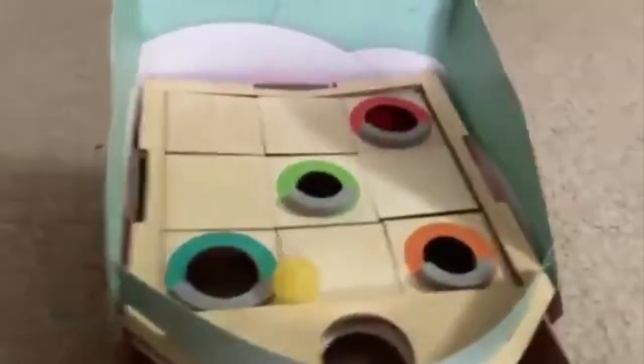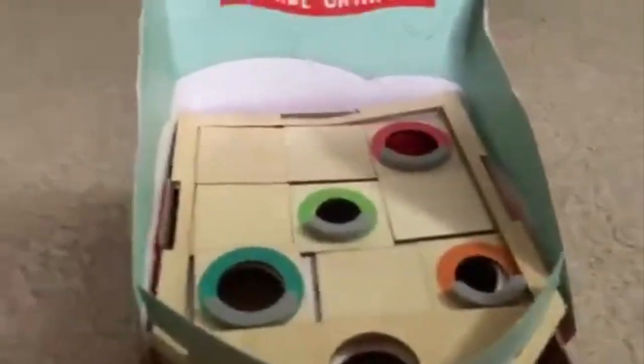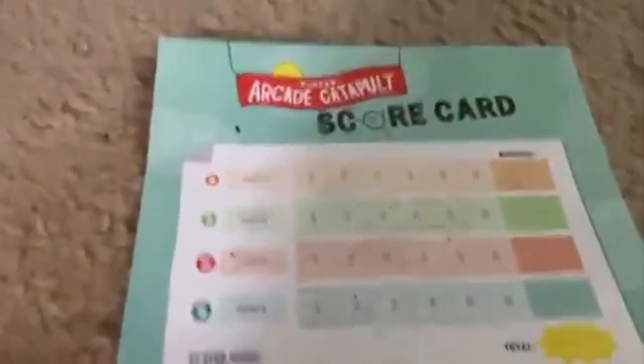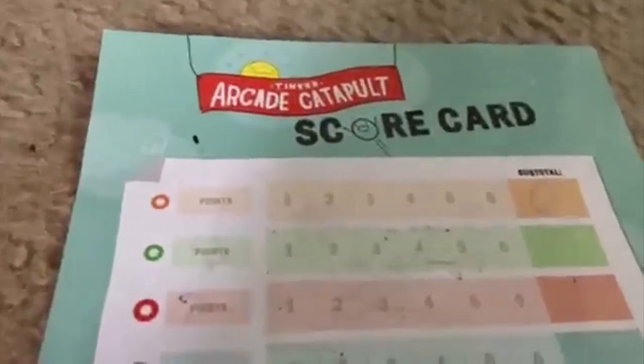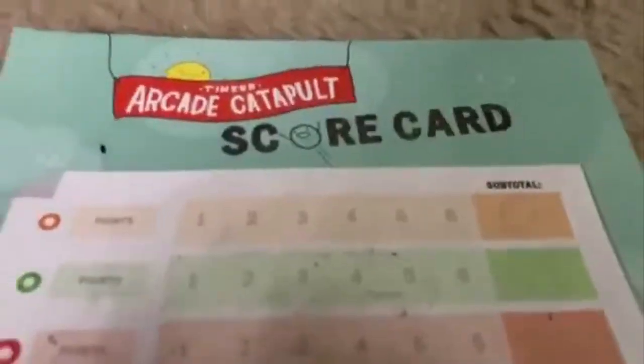There's that ball over there, and you have five other balls. The game has colored holes — there's a blue hole, green hole, red hole, and orange hole — and each is worth a different number of points. You can see the scorecard here: orange is some number of points, green is some number of points, and same for red and blue.